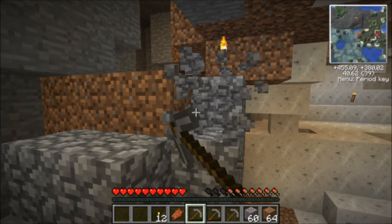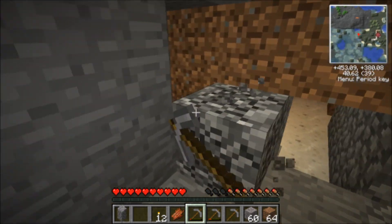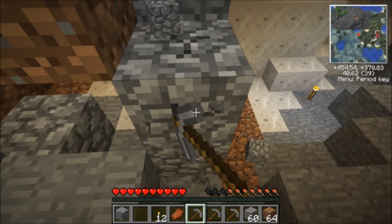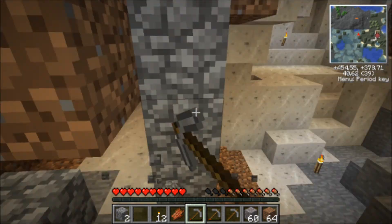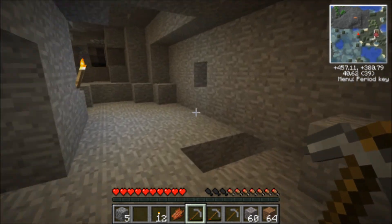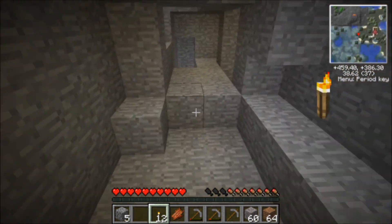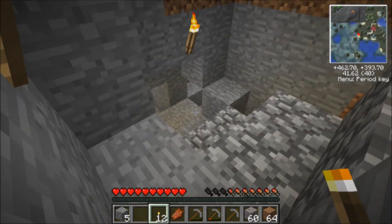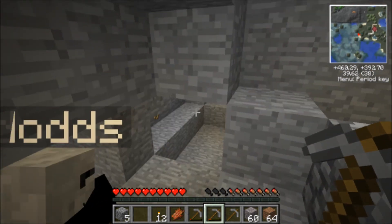Wait, I'm going to store all my stuff so it doesn't get lost if a creeper attacks me, which is very likely. I've got some good stuff in my inventory, like loads of refined iron. Speaking of creepers — there's one right there. I'm just going to turn around and walk this way. Need to bring my sword. Always.